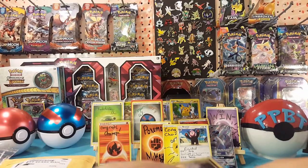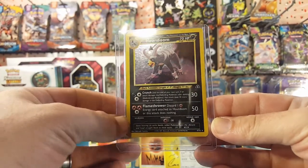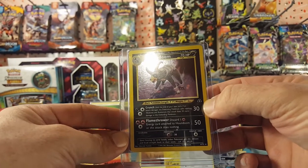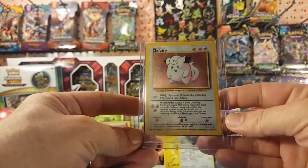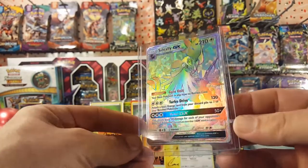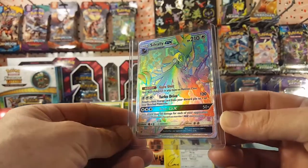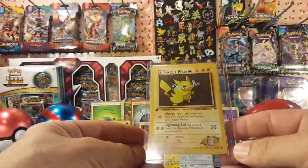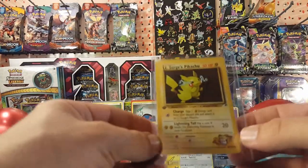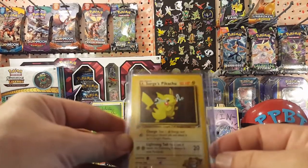Very cool looking artwork, and we have a hollow Houndoom — I believe that is one of the Neo sets — and we have a Clefairy holo from Base Set. Very cool, thank you very much, and a Hyper Rare: Solgaleo GX. Very cool. And a first edition Lieutenant Surge's Pikachu — that is very, very cool. I learned recently that in German, Lieutenant Surge is Lieutenant Bob — just a little fun fact there, made me laugh.